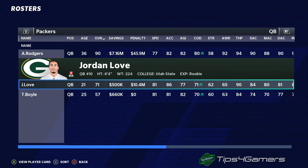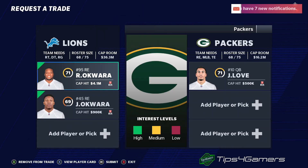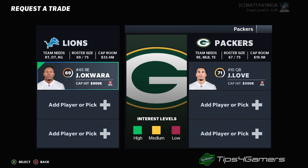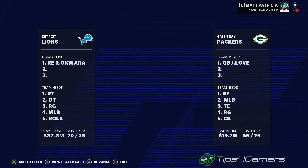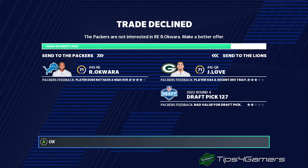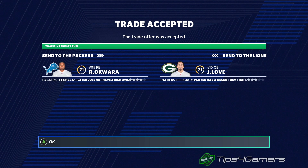Trading for Jordan Love isn't too difficult. You can pick up a free-agent player to sweeten the offer — a 68 overall or above from free agency works. Because he's a star development, being able to grab him this easily is phenomenal. I'd throw in a fifth-round pick and try to get one back. Every team trades differently, so keep that in mind — at this point a seventh-rounder wasn't worth pushing for.